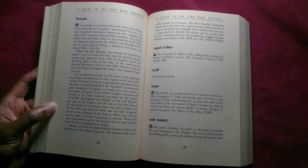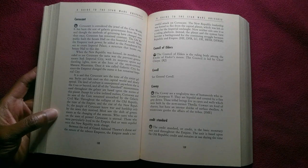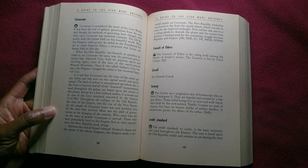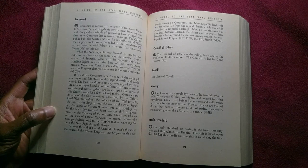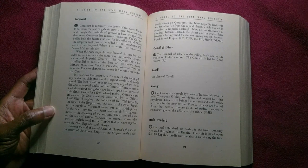All of the standard measurements used throughout the galaxy are based upon the norms of this planet. Except for a few isolated melees, Coruscant and its area of the Core remained unscathed by the Galactic Civil War. Throughout the collapse of the Old Republic, the time of the Empire, and the rise of the New Republic, the people of Coruscant knew war and hardship only by the news they received. Most saw the shift of governments as the changing of the seasons — Coruscant is eternal.